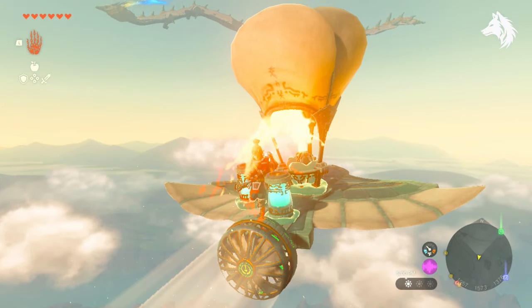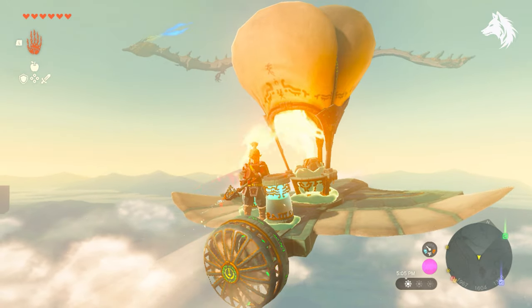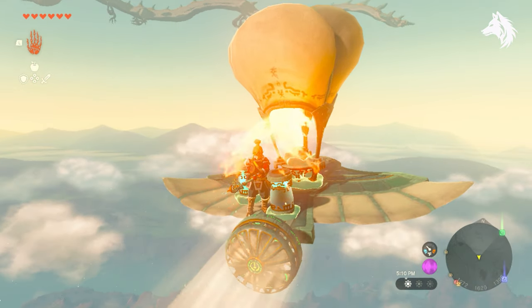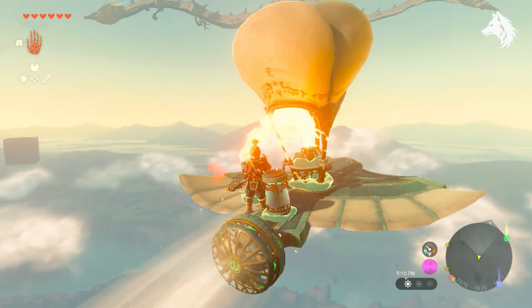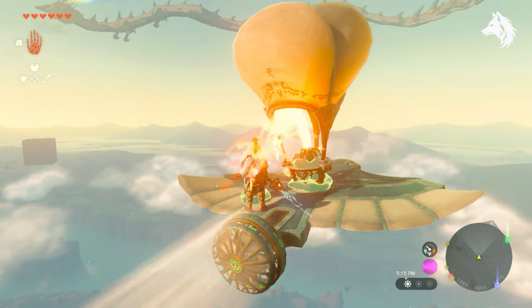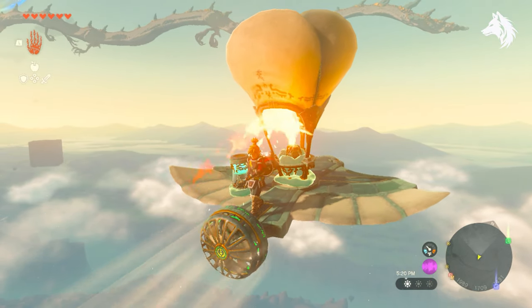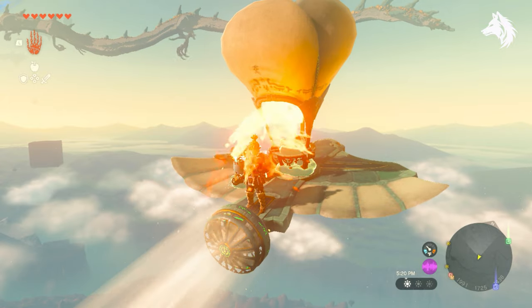To get the Master Sword is simple — you simply head straight to it and pull it if you have enough stamina. This requires you to have two full stamina wheels, and that is 20 shrines worth in order to do that. The sword's location is very easy to find as well. It's in the head of the Light Dragon that appears around the map, and the dragon is there from the very start of the game.